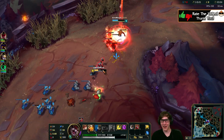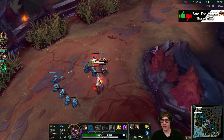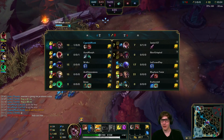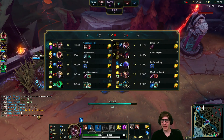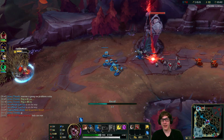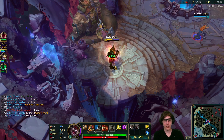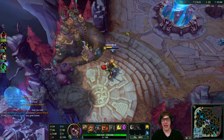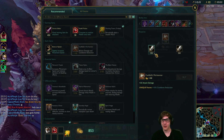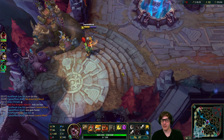Let's go ahead and push the wave up here as best we can. Our attack speed is so slow and our animation is just so weird. He taxed me a little bit but it wasn't too bad. Look at all those minions Quinn's gonna miss — not to mention she ran Ignite. So when she uses that she won't have it, and she doesn't have Teleport, so she's just gonna miss a ton in the lane.